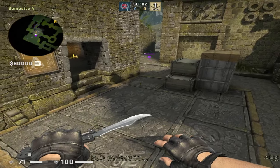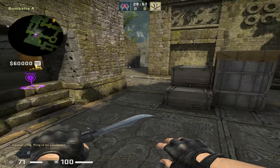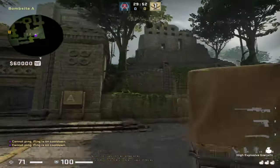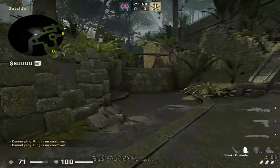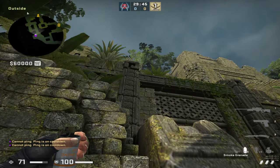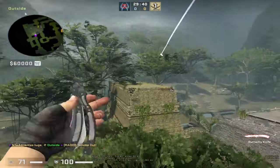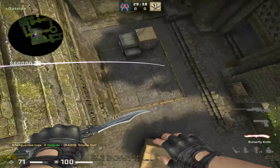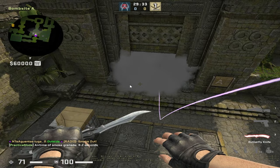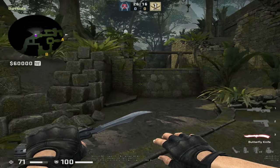To smoke Donut on CT side, come to this corner, get stuck, aim like shown, simply jump throw, and the smoke lands inside Donut. The good smoke you should also know is the one that smokes the left side of temple.